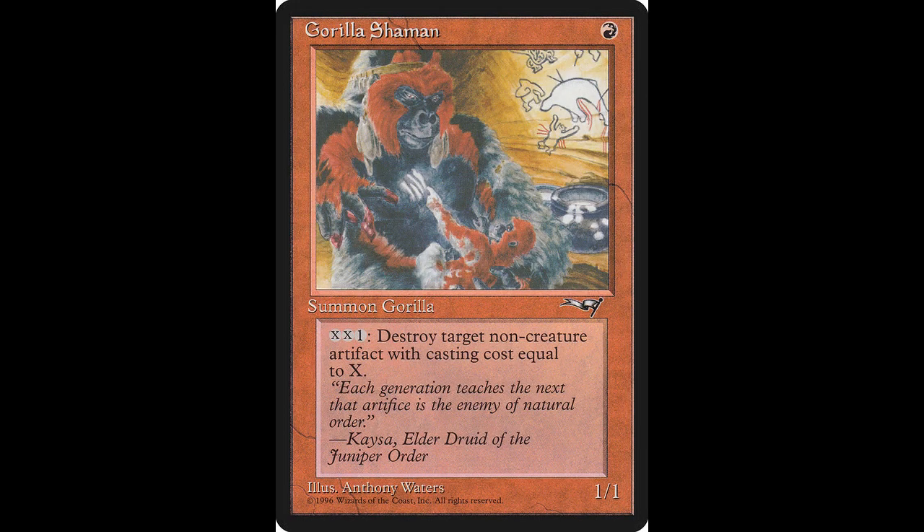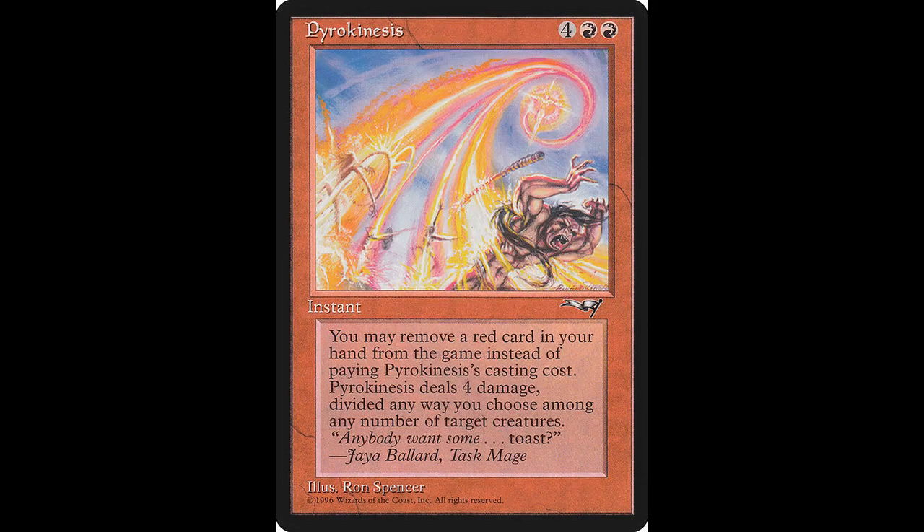Next up we have yet another 1-1 for one, and that is Gorilla Shaman. Its fast effect is tap X, X, one colorless: destroy target non-creature artifact with mana value X. Kind of a high casting cost, but basically it's good just to have a 1-1 creature for one — that's why I listed it. If you'd like to add this card to your collection, it will cost you $0.30, and it's been reprinted a couple times.